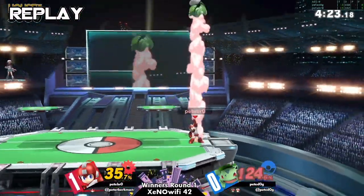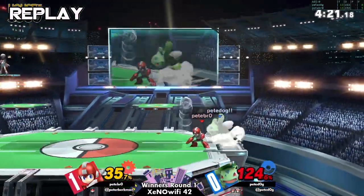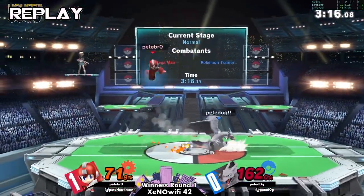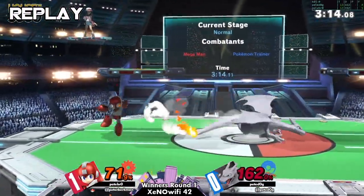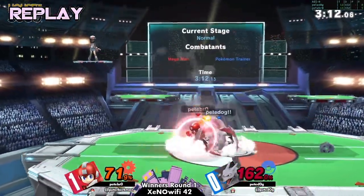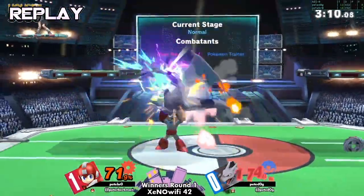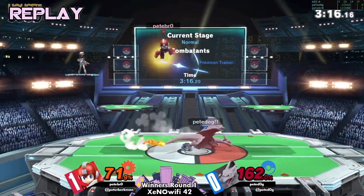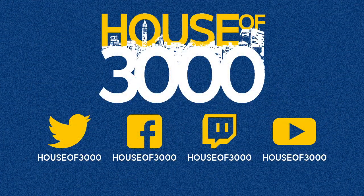That was an exciting set — very explosive. So the next match is going to be Nick Zero versus Quick Man. Oh, Quick Man — I actually know Quick Man personally. He's from New Jersey. He's a Mega Man and a Snake player, recently more Snake. He's been working a lot on his movement.